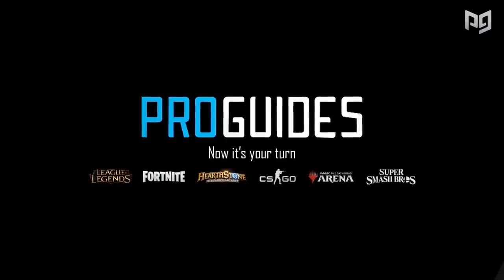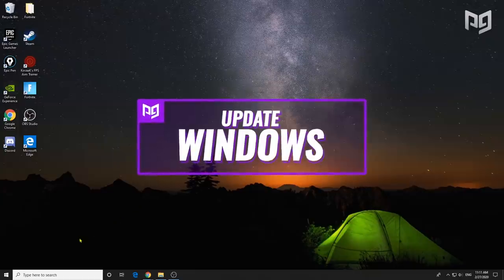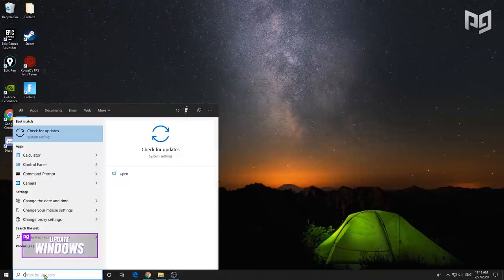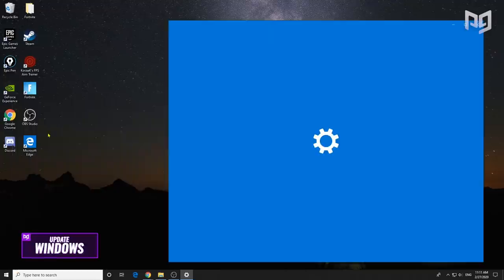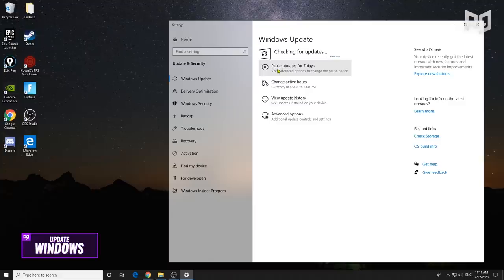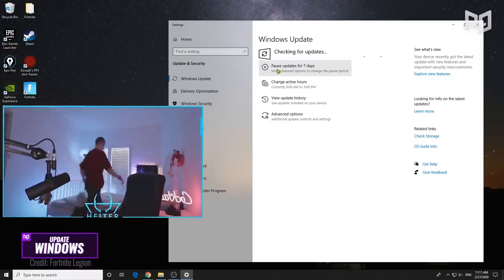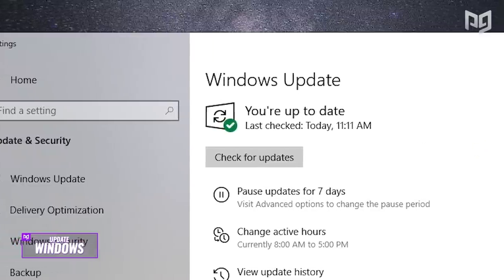We've got to start with the simplest step: updating Windows. If you've had bad FPS or degraded performance, there's a good chance your Windows is out of date and an update may have been released that fixes your issue. Head down to the bottom left corner where your Windows search bar is, type in 'check for updates,' click the first result, and press the 'Check for Updates' button near the top. This will tell you if your Windows is out of date — update it if so, or you're all good if it says you're up to date.